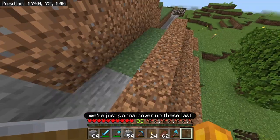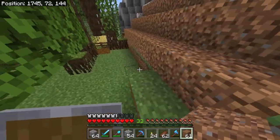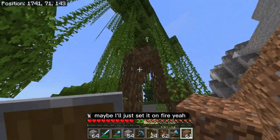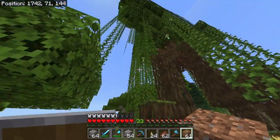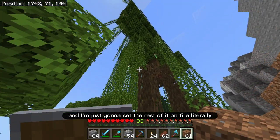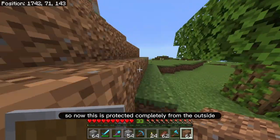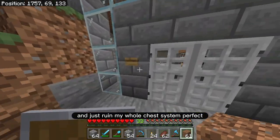Now we're gonna cover this top one right over here. And then we're gonna cover the slabs. And then to top it all off we're just gonna cover up these last crafting tables. Perfect, look at that. And once I get rid of this — this is gonna take a whole episode just to chop this all down. Look at this. Maybe I'll just set it on fire. Maybe that's what I'll do. But I kind of want the mangrove logs. Okay so I'm gonna get the logs and I'm just gonna set the rest of it on fire — I don't want to chop all this down. So now this is protected completely from the outside. No fires can spread to my chest and just ruin my whole chest system. Perfect.